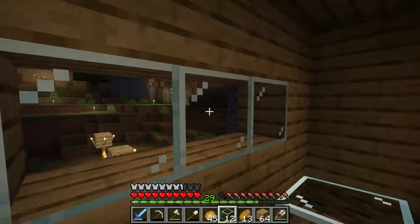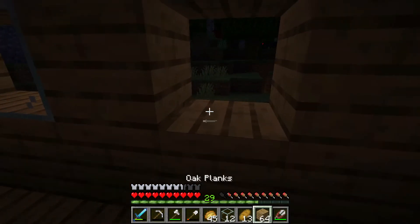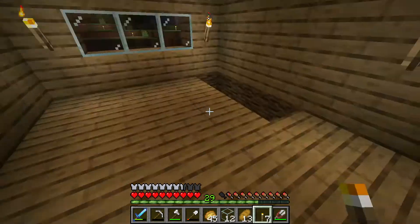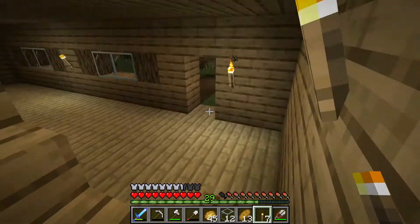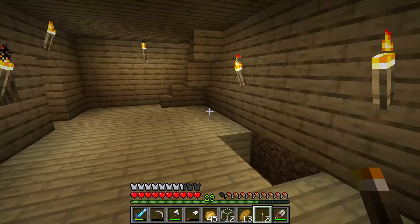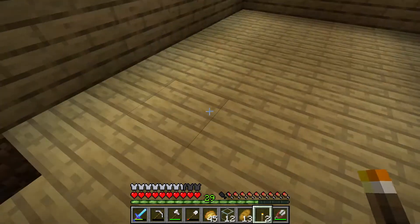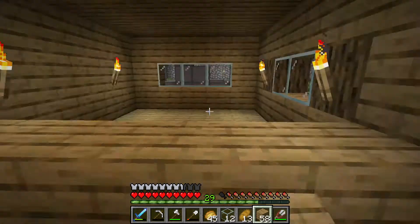We're going to do another window over here. Now that it's nighttime this is a good test to see how dark it is at night. Alright, that's going to be the torch placement — that should give enough light in the entire upstairs area. Now I need to do the downstairs. That should be enough light in this house. Now that I've got the torches set up I need to build the walls. I'm going to put a wall right here.